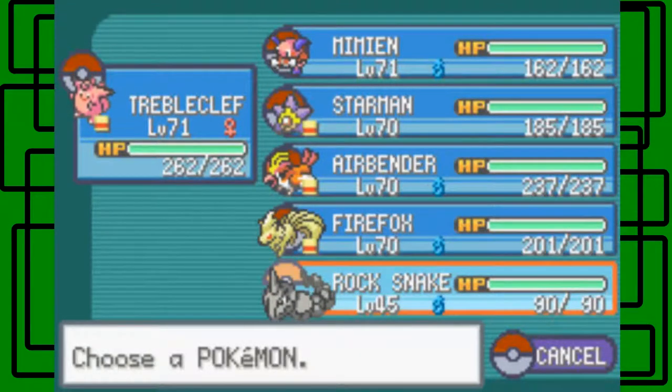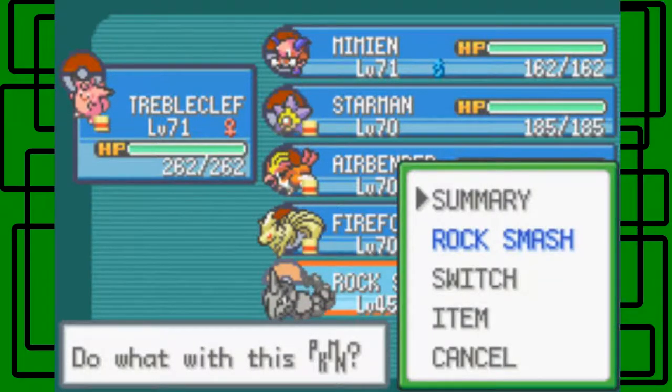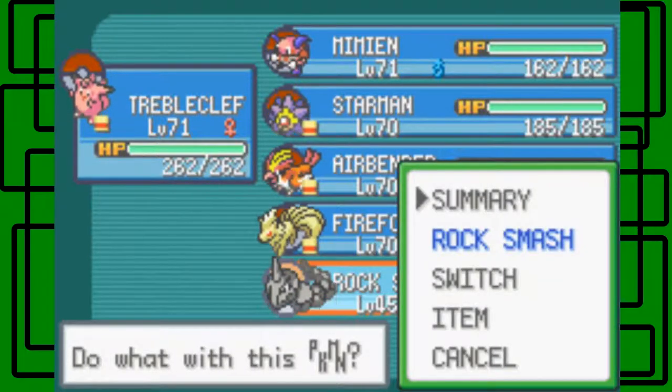I took some Pokemon out of the PC. I put Giant Green in the PC just because Giant Green and Mewtwo — Giant Green being weak to Mewtwo's Psychic attack, being half poison would be super effective. So I put Giant Green in the PC because he was the weakest link, honestly, for this Cerulean Cave challenge.